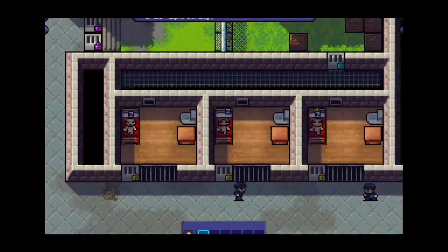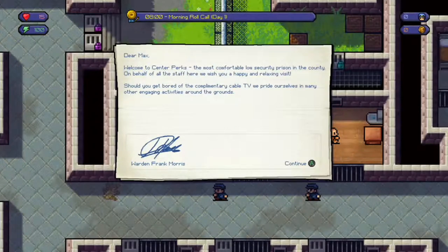So now you'll see the exact same scene. We are Max. You're dreaming. The screen pans out and reveals he's in a prison. Dear Max, welcome to Sedsburgs - the most comfortable, low security prison in the country. On behalf of all the staff here, we wish you a happy and relaxing visit. Should you get bored of the complimentary cable TV, we provide many other engaging activities around the grounds. Signed, Warden Prank Morris.